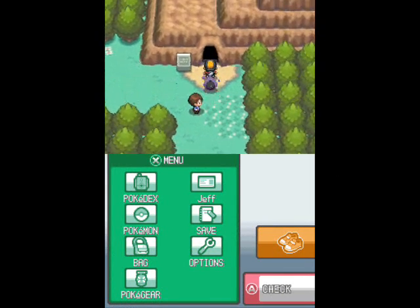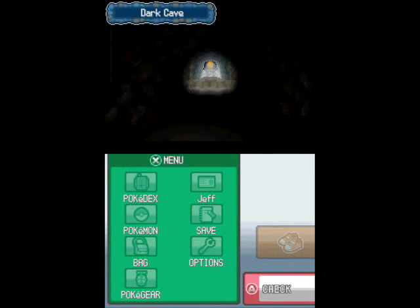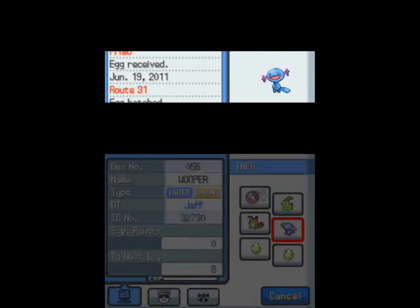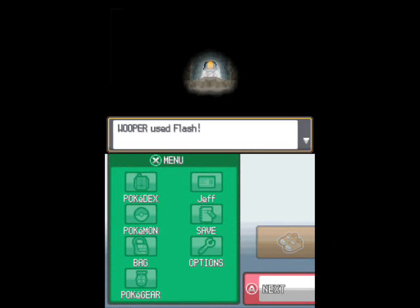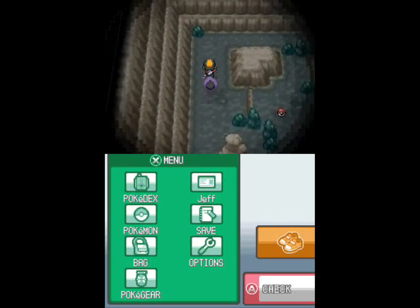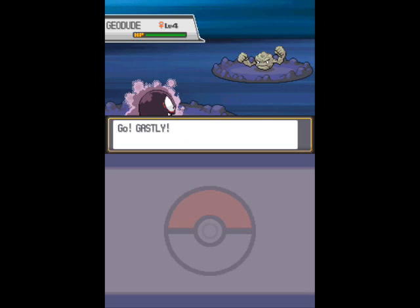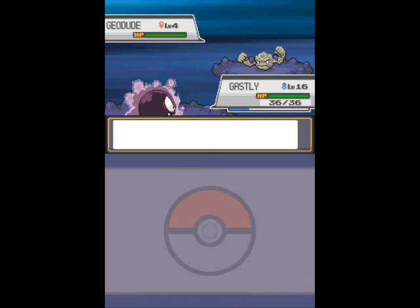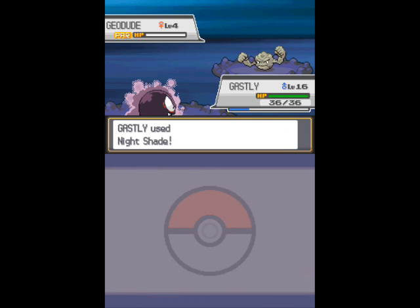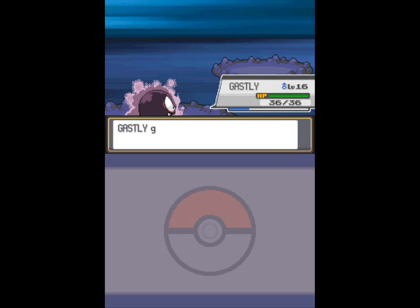Now that our Wooper can actually learn Flash, we can head into Dark Cave. Hello Mr. Eyecatch — apparently that's what it's called, don't quote me on that. So, Wooper... no, I didn't want to open the summary, I wanted to use Flash. Okay, thank you. We really can't explore much of Dark Cave for the time being — you're pretty much seeing everything we can go to right now. There's that item we just saw, and there's another one hidden inside a rock very close to it.